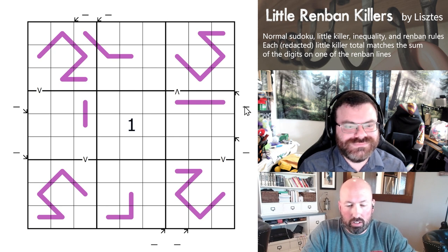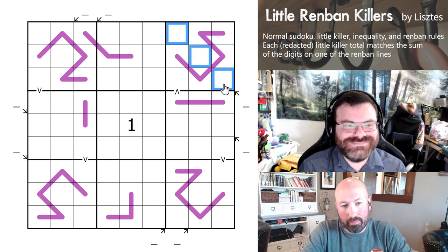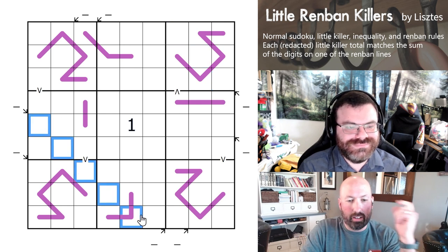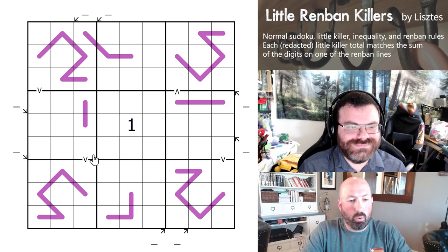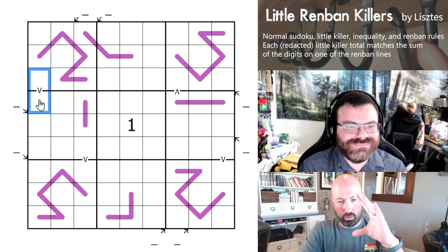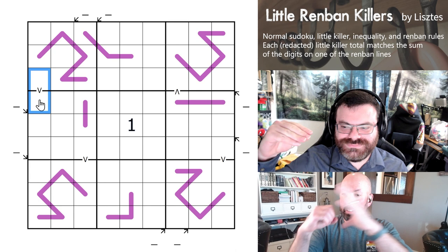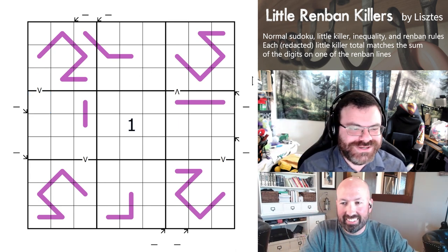And then we have little killers — these little lines outside the grid that would normally have numbers in them are little killers, and they give you the sum of the digits along the indicated diagonal. Digits can repeat on a little killer. These look like Vs, some of them — some look like upside-down Vs. They are inequalities, pointing towards the bigger digit. The open end goes towards the bigger digit. I always thought of an alligator eating the larger digit because he's hungry — hungry alligator wants the bigger digit.